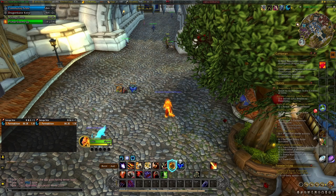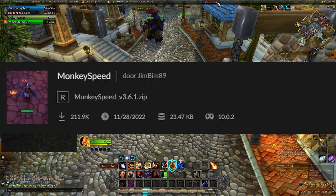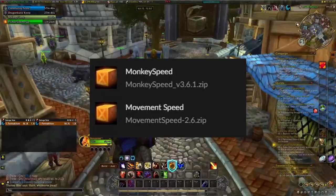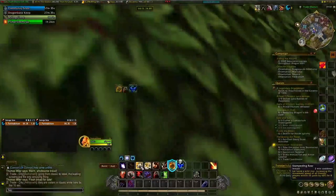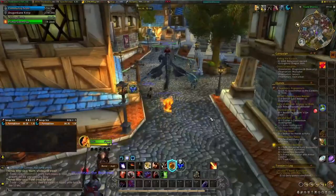One small disclaimer: if you want to see the numbers I'm seeing here on my screen when I'm running, that addon is called Monkey Speed. I tested it out — some people say it bugs out, but I have two addons here. Basically you're gonna see your raw numbers even when you run. When I'm standing still it says zero percent, and as soon as I start running it says 216, and when I activate a speed buff it will say even higher.